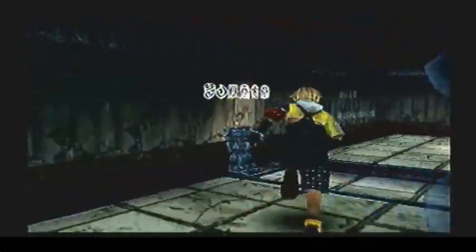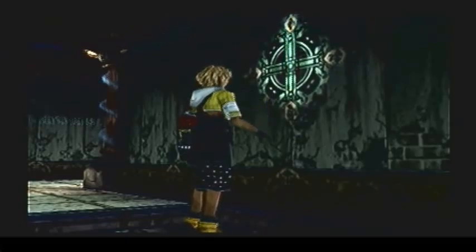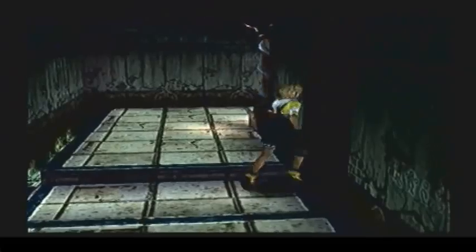Something's not right here. There we go — touched the symbol on the wall. And lo and behold, another door opens. Come in here and grab the Sade Sphere.